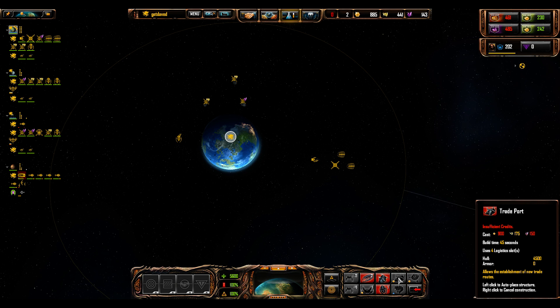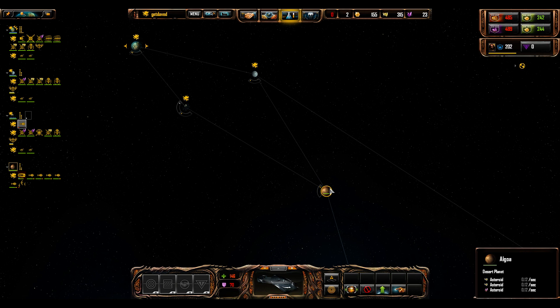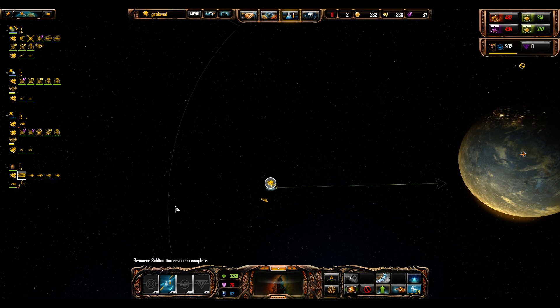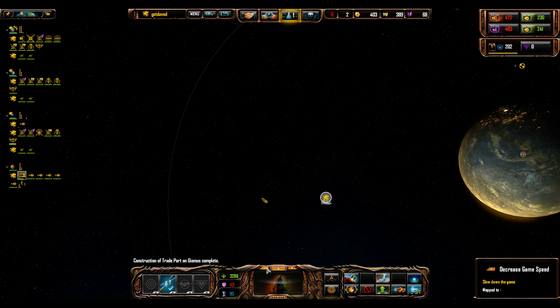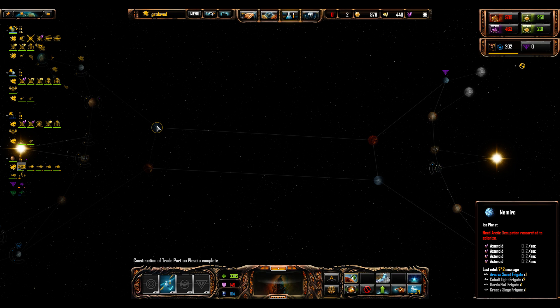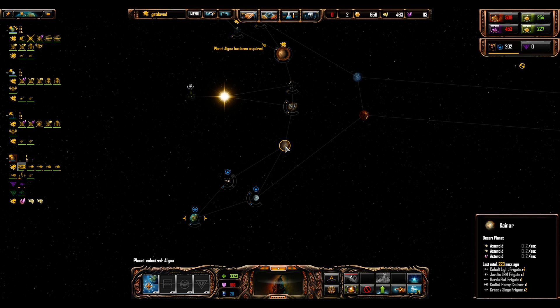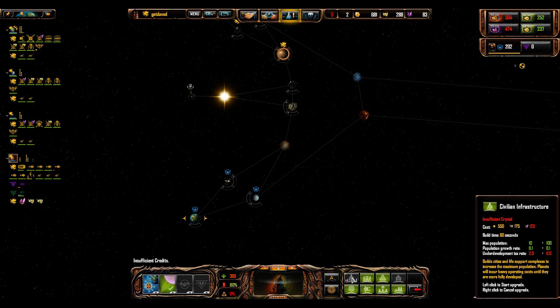We haven't been able to go after anything else, but we'll be able to worry about improving our ship quality and so on. Our timing has been very good. The next major goal is going to be to get these planets at the very least. I'm going to trust my ally will be able to take care of colonizing his desert planet. We have good credit income now, especially by Vasari standards.